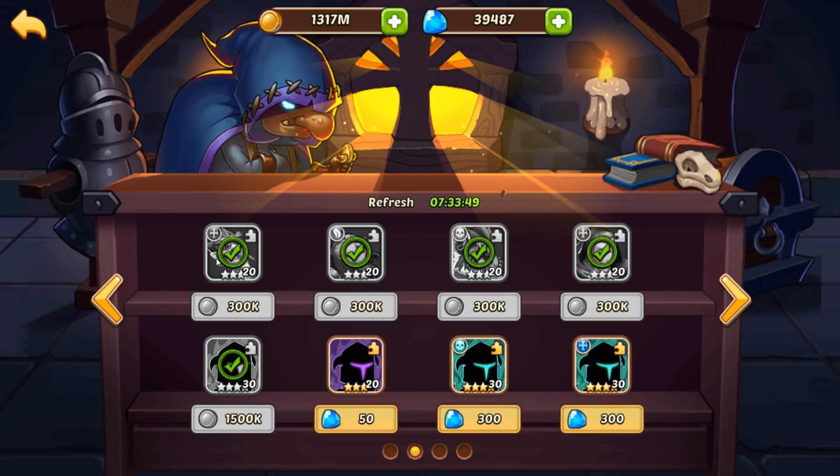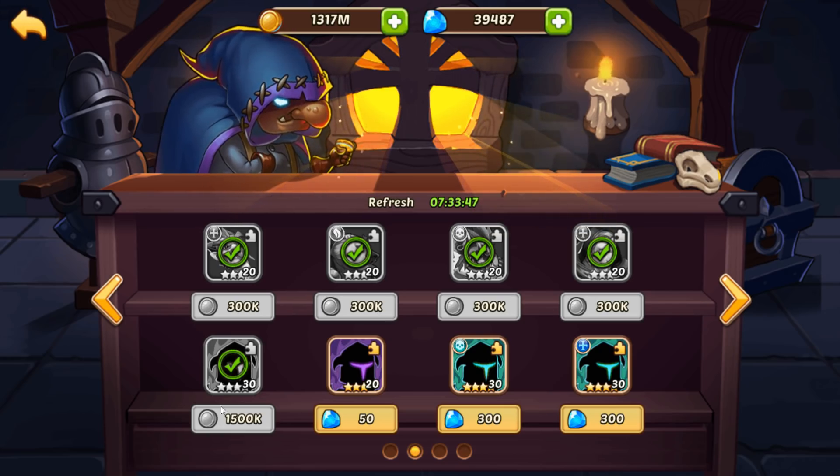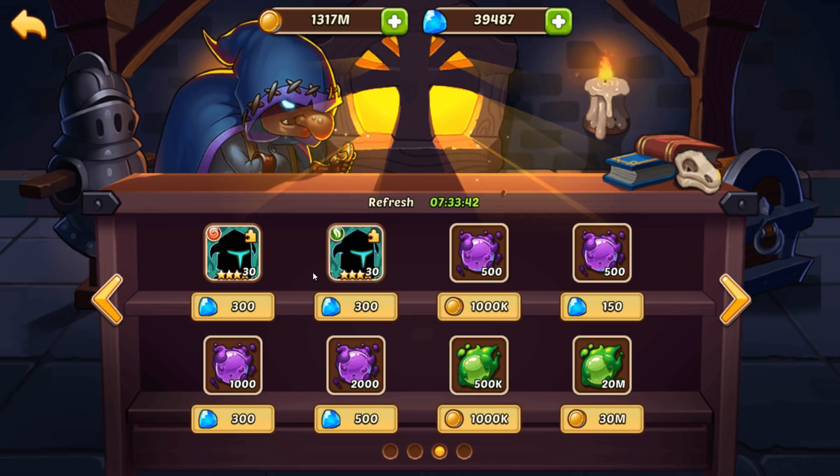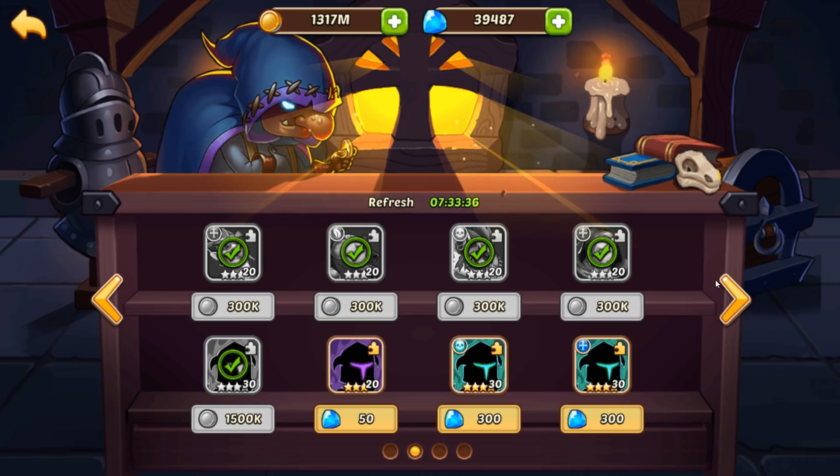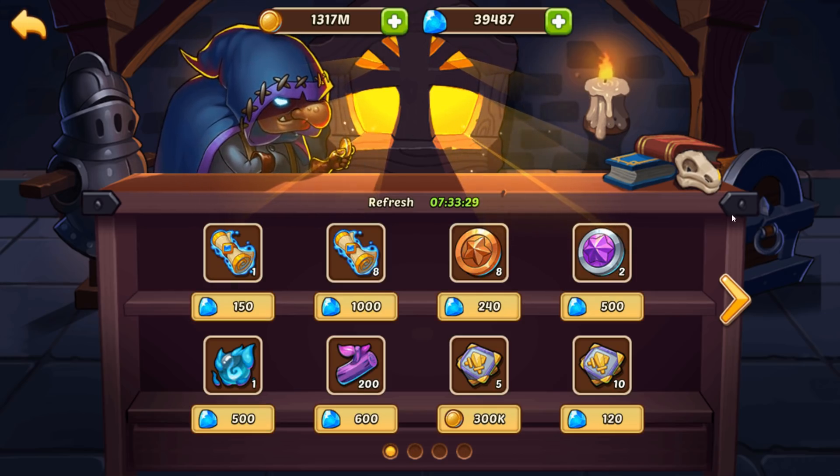This page — ignore it. These are 3-star heroes for 300k gold, a 4-star for 1.5 million, and then other heroes and shards. You do not want to buy these. It is not worth it, especially at this stage in the game. Money is going to be tight, and a 3-star hero here and there isn't going to help you at all.